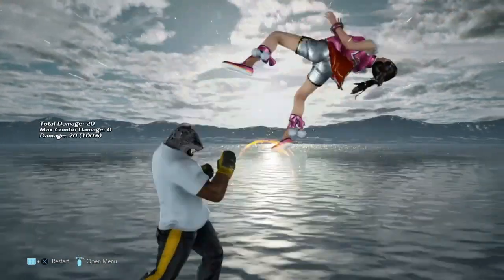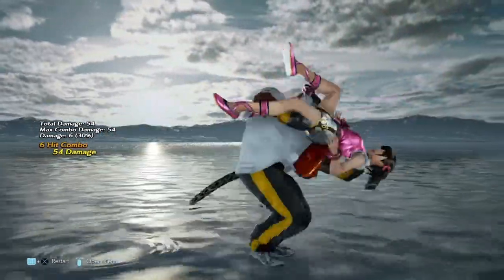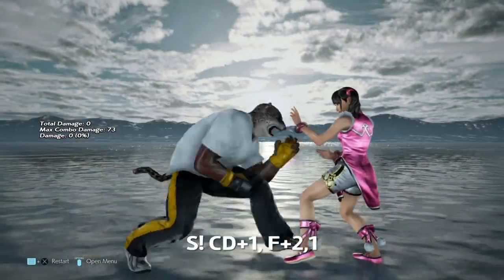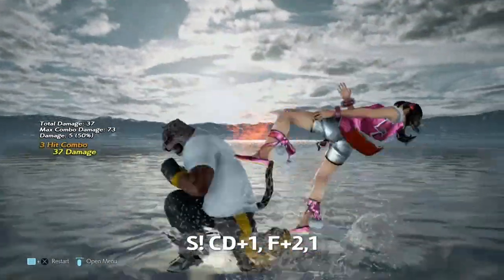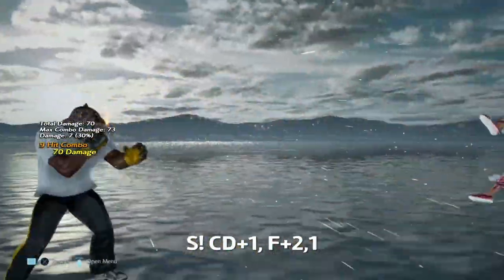From Dark Upper, the easy staple combo is this — it does 73 damage and ends with Shining Wizard. If you want wall carry, you can do this: CD1 into F+1. Now this only does 70 damage but you will probably get a splat.